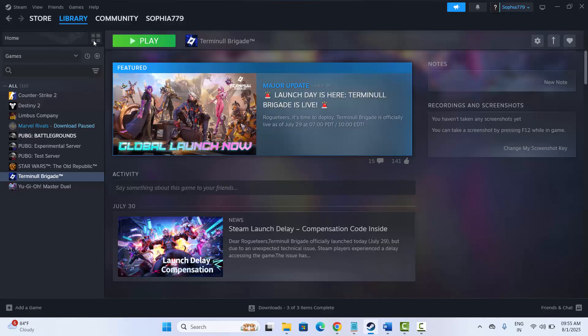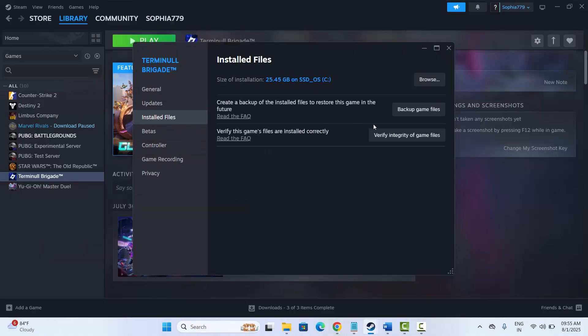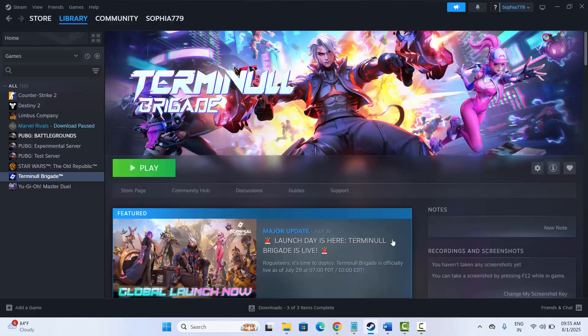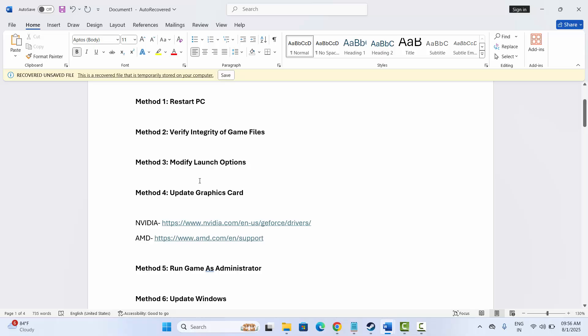If not, the second solution is to verify integrity of game files. Go to Steam, go to the Library section, select your game, right click on it, click on Properties, now click on Install Files and then click on Verify Integrity of Game Files. Once the game files have been verified, try to launch the game and check if this solution works for you.